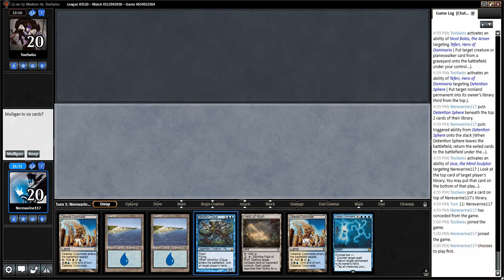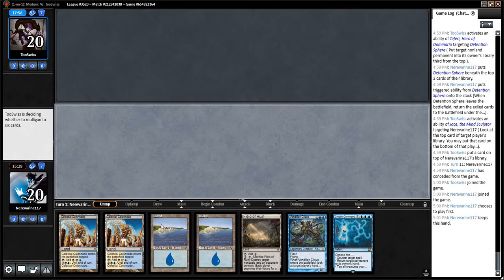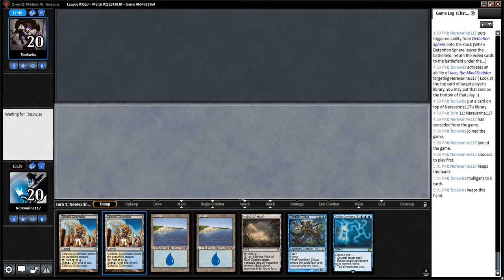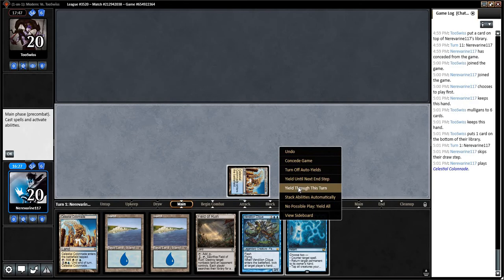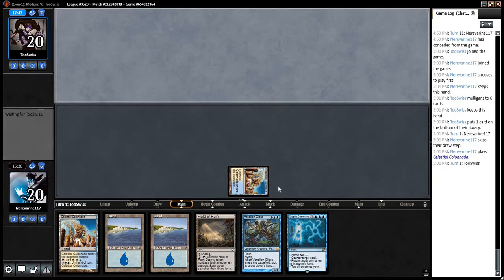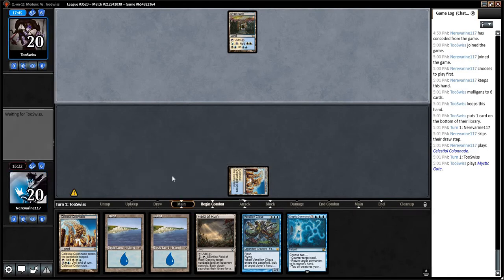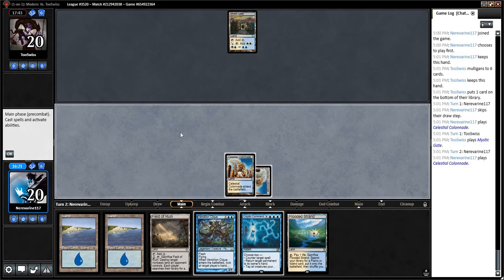This hand's pretty slow, but it's got a Vendilion Clique. Also playing a very slow deck. Opponent goes down to six again. I'll be trying to correct their mana base if I had to guess — Field of Ruin seems pretty good against them.